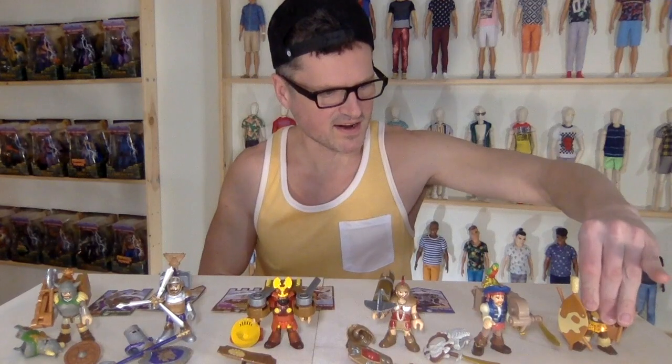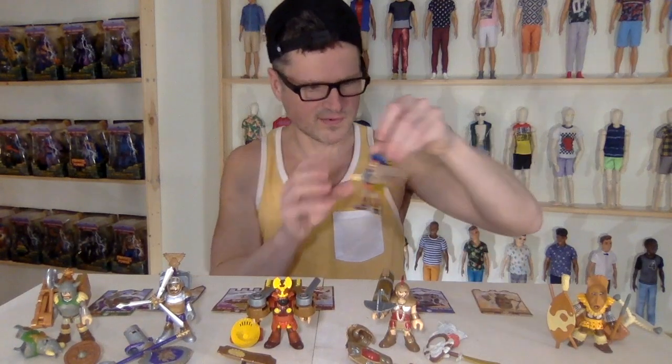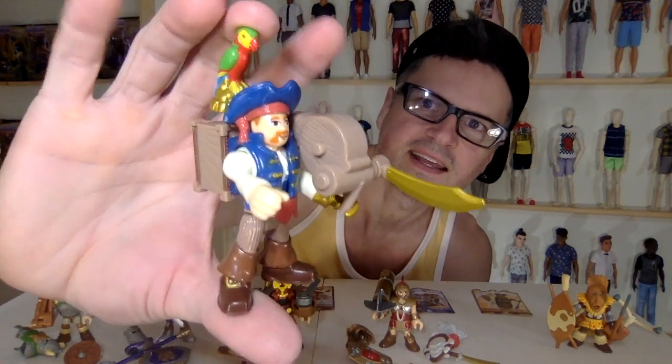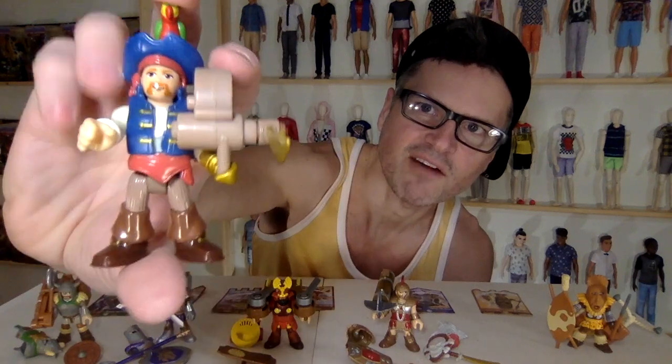The backpack can come off and it reveals this witch-doctor-looking guy — look at that! The paint on his body and his funny little pants and his tooth necklace. They each come with an alternative helmet so you don't have to have the backpack, and his is this tribal mask. His old head is revealed and that looks really cool. He comes with this spear and giant shield. I like the leopard spots on him too — that's Tiger the Hunter.